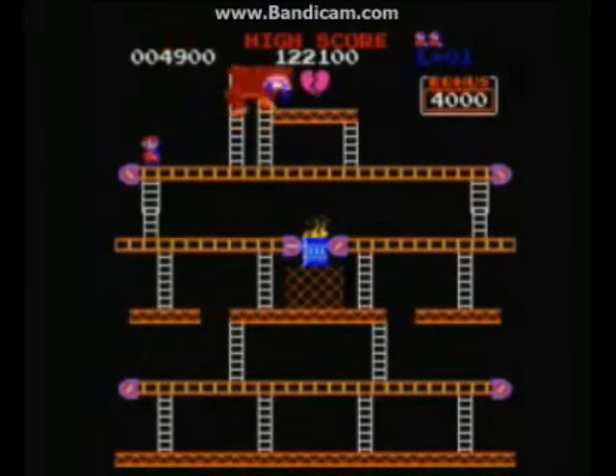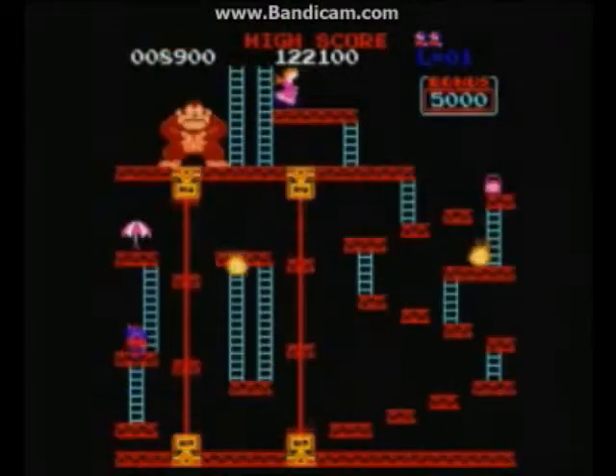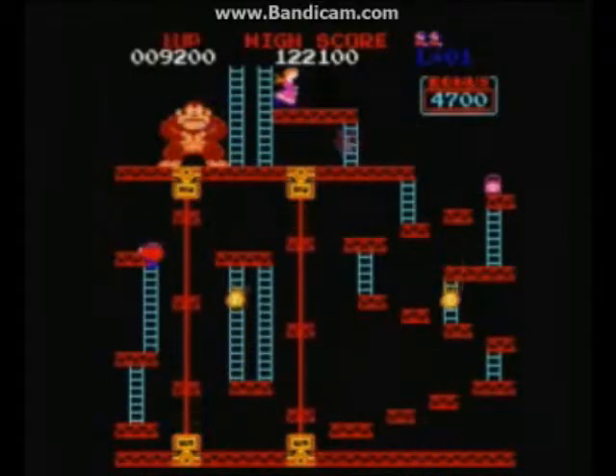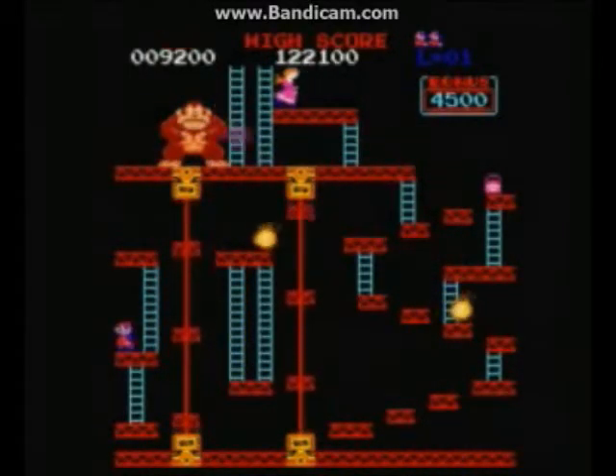You play as Jumpman, a carpenter out to save his girl Pauline, who has been kidnapped by his escaped pet ape, Donkey Kong.